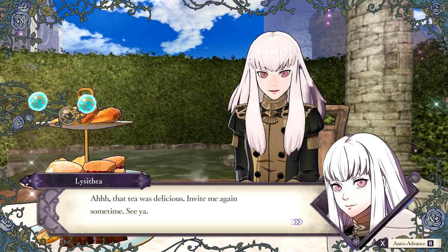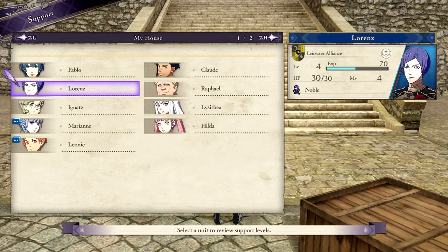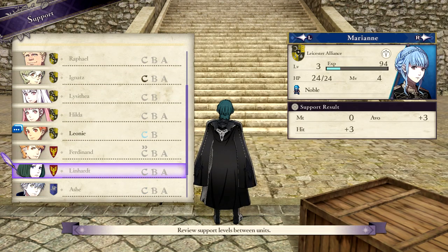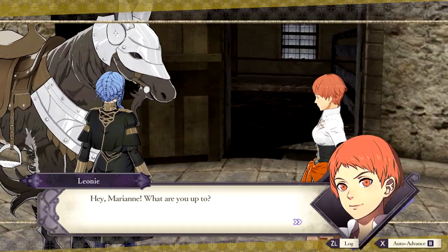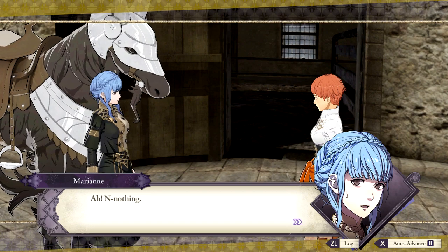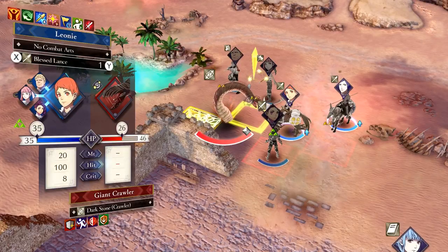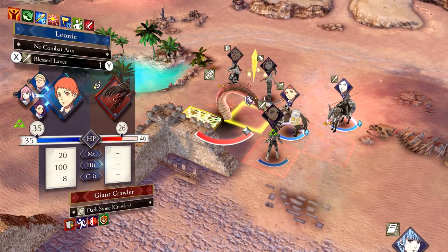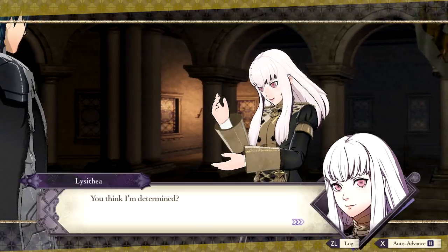The bonds formed between students are also crucial to pay attention to as you progress through the game. Heading into the support menu will show you all of the members in your house and their corresponding support levels with fellow housemates. It's important not to forget to watch these short, well-written interactions between characters to get a better sense of their personalities and improve their support levels. This will also grant them bonuses during combat if they're near each other, so take some time to get to know your students better, even when you're not around to see it.